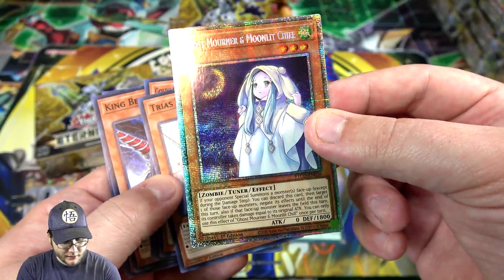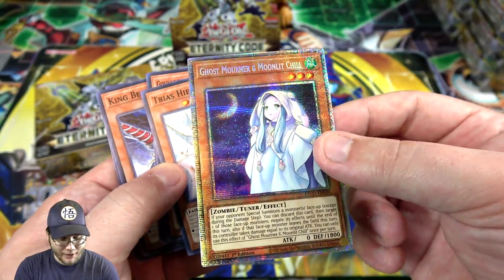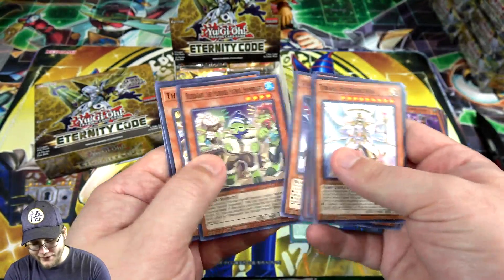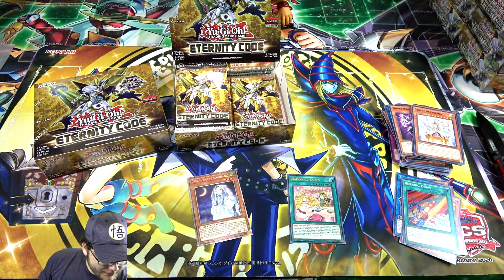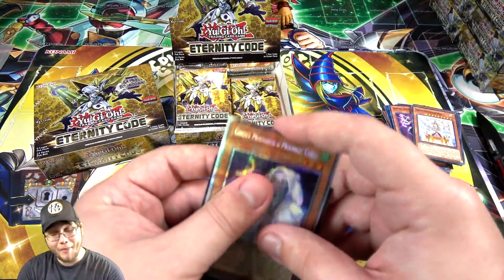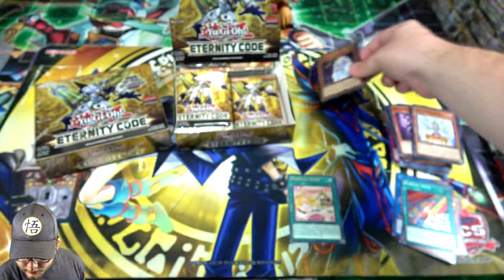You can even get Effect Veiler as a Starlight Rare — god, sorry, my brain's not working. That is so awesome. I can't believe it — I was hoping I was finally going to get one and this is a good set to get one too, they're all pretty expensive. I've heard some people have gotten several from a case, so I'm kind of hoping that might be possible, but I'm glad I at least got one because I have not gotten one of these yet.